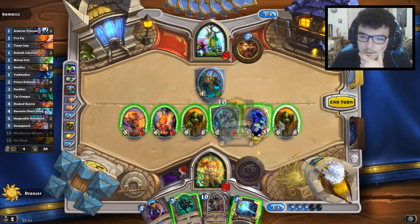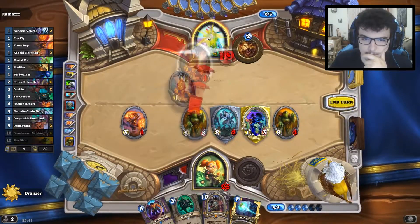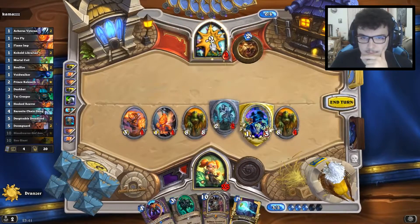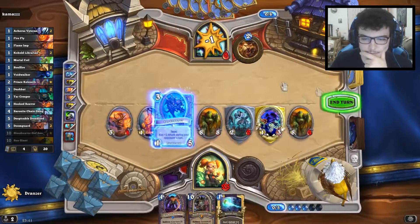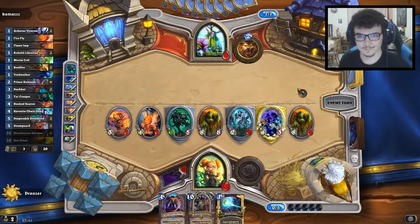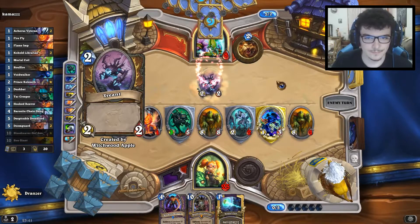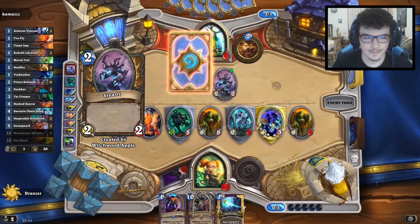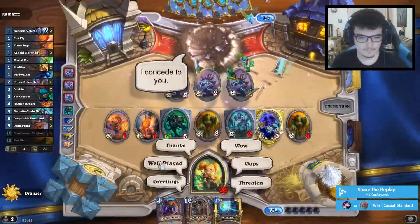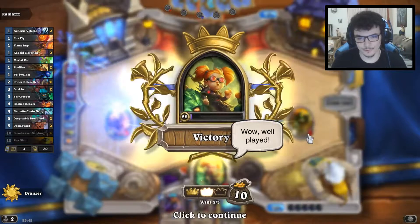Mortal Coil has no use for us right now. It's not a really good position for him. I think he's about to concede — yep, he is. Nice, turn four double giant. It's a wild game this one.